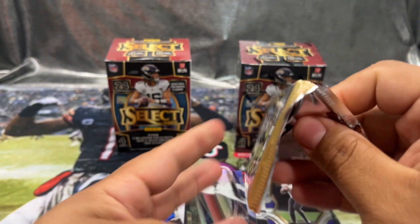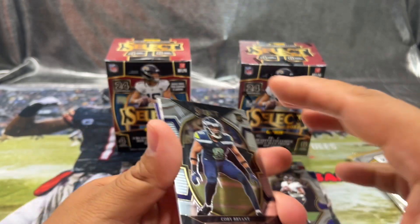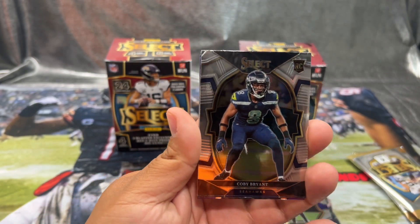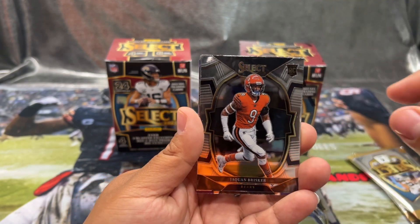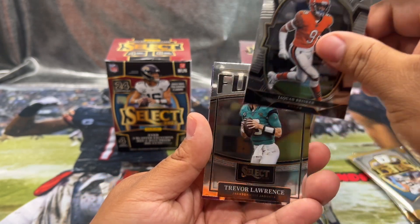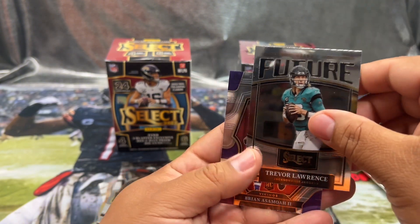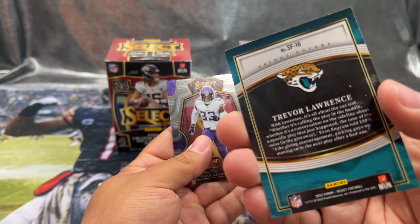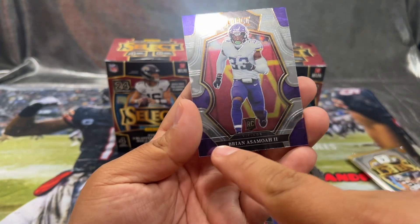These are expensive though. I did pick up some mega boxes too and I'll have a review video for that. We got — not Kobe Bryant, I mean Jake — Jaquan Brisker, oh Trevor Lawrence! Trevor Lawrence on the Future card, that's pretty cool.